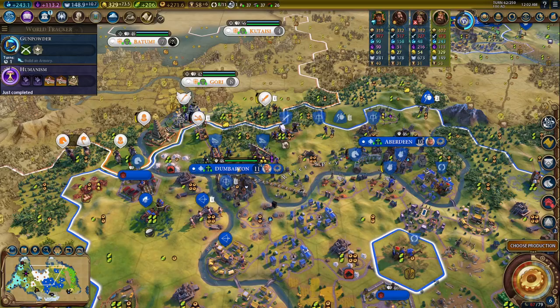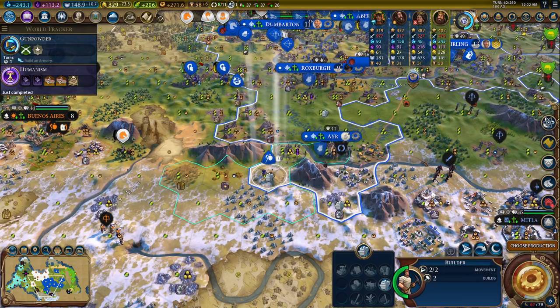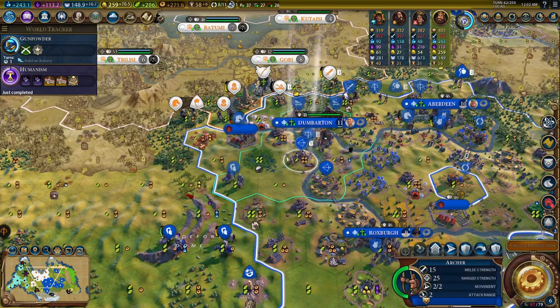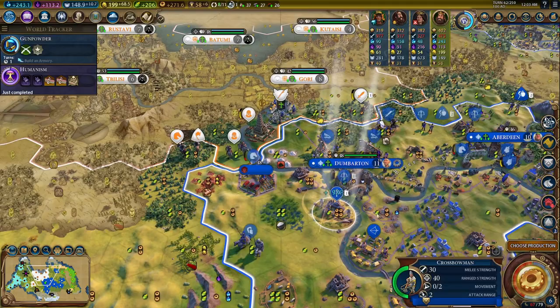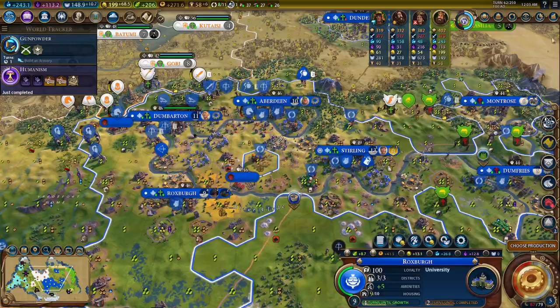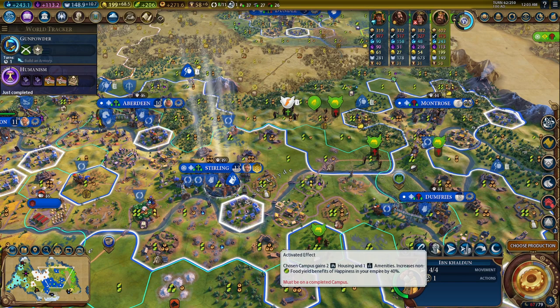Still that horse back here — crazy. We can upgrade a couple crossbows and this knight. We need to save gold for our scout upgrades so I'll hold off. Just kill this. Khaldun: extra amenities and housing in one city, and increases non-food yield benefits of happiness by 40% — so four percent boosts if you're happy or ecstatic. Where do we want to concentrate the housing and amenities? Dumbarton needs a little more housing.